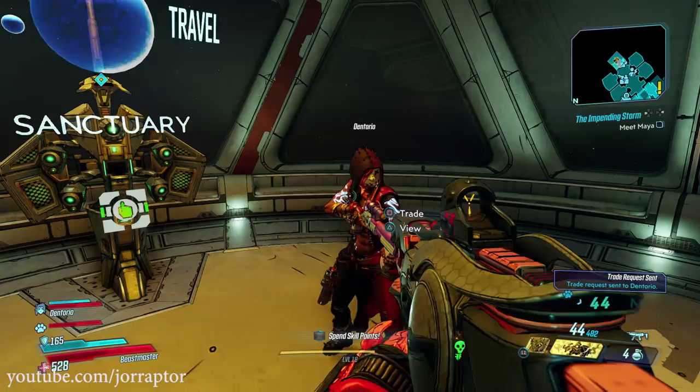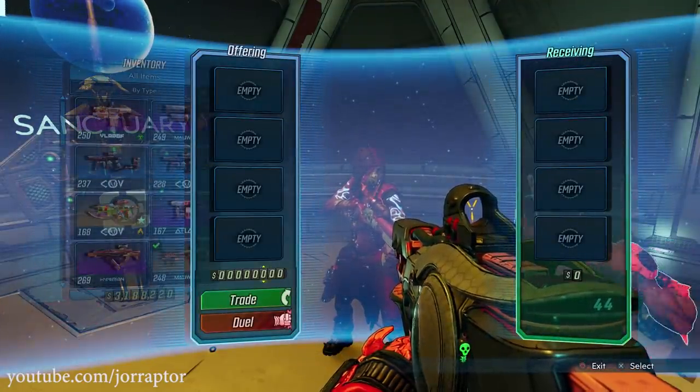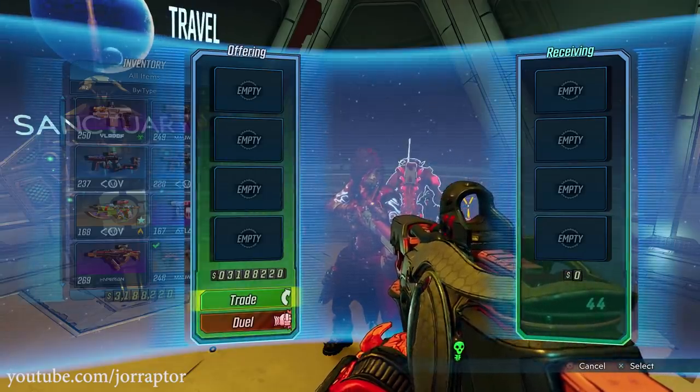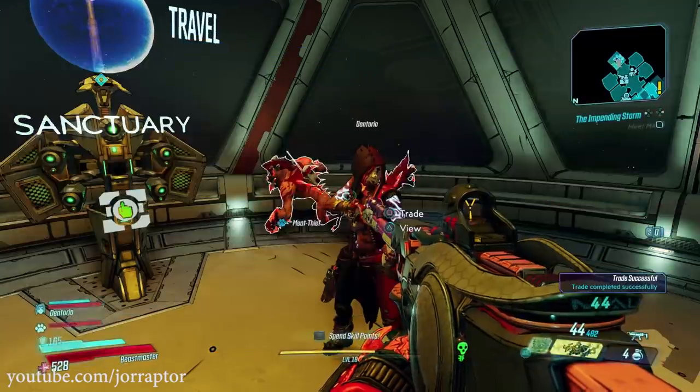Let's start with the easy way to do this with a co-op buddy, and then later in the video I'll touch on the split screen tactic. The idea is that you make a backup of your current Borderlands 3 save before you give everything to another character.